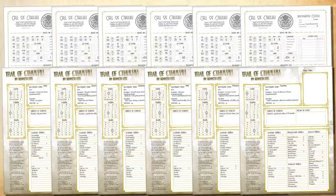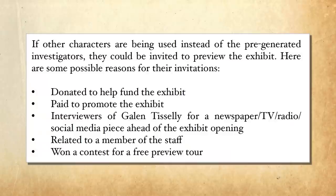The player characters have arrived to either assist with the setup of the event, or as VIP donors given exclusive and early access to the exhibit, as well as getting to meet the artist himself. While the pre-generated characters are each given specific reasons for being at the event, some groups prefer making their own characters, which is perfectly fine. So the module gives us several suggestions as to why player characters might be attending, which is always appreciated — it provides ideas for how to work non-pre-generated characters into the adventure.